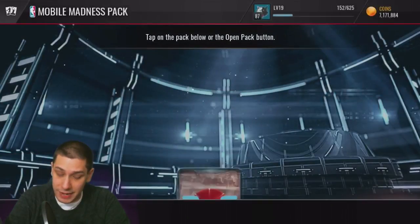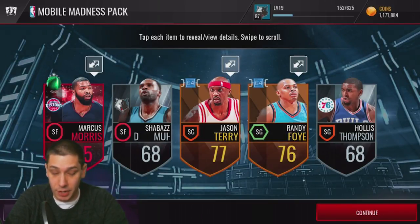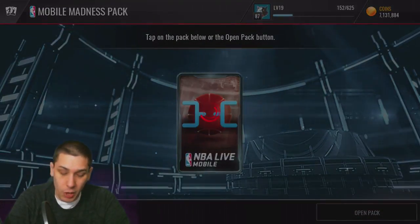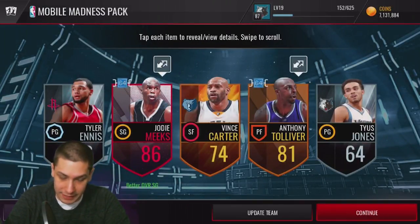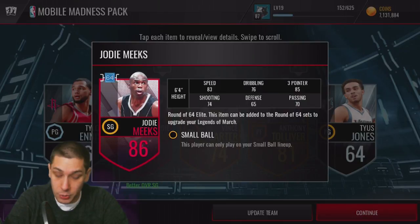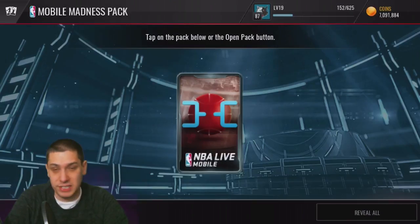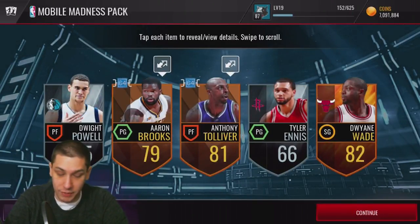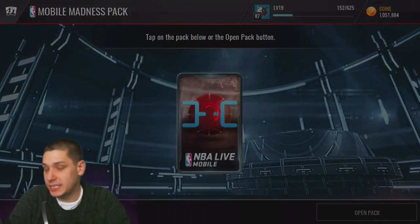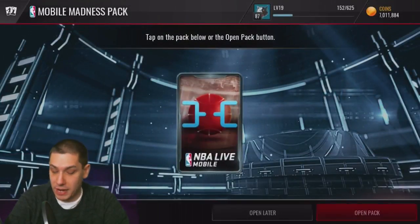What I am going to do today is open up some more of these Mobile Madness packs. We do get a Marcus Morris Team of the Week right off the bat, so we started off strong with an Elite player — that's definitely nice. We'll open up about 10 of these to try and see if we can get anything decent. And we do get a round of 64 Elite, a Jody Meeks — that's actually pretty valuable. So we've gotten two pretty good pulls to start off so far, not anything super amazing, but definitely some decent pulls. And hopefully we can continue with that type of luck. Right here we do get 264 players — 264 golds. Obviously those can be upgraded to a 64 Elite player eventually if you open up enough of them.